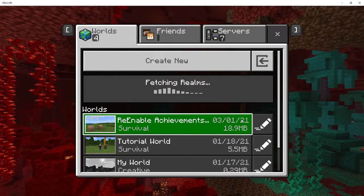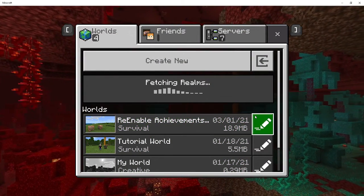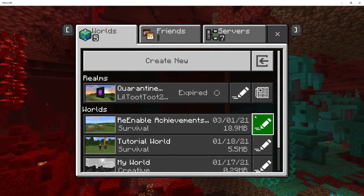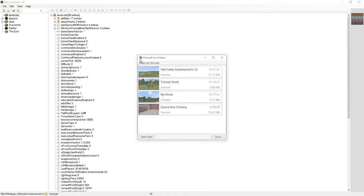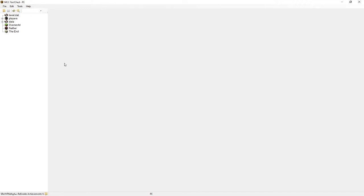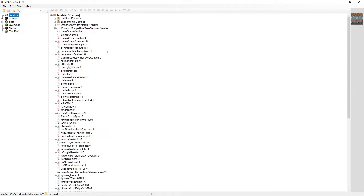While the game is saving, I'm going to quickly open up MCC Tool Chest PE. Now we're going to open our level — 'how to re-enable achievements.' You want to go to level.dat — this is where all the information is stored. Scroll down to 'has been loaded in creative,' which is currently set to one. You can see the level name is 're-enable achievements version two,' which is the current level we're working on.